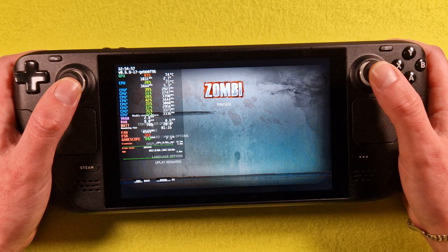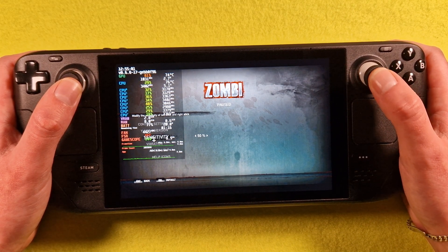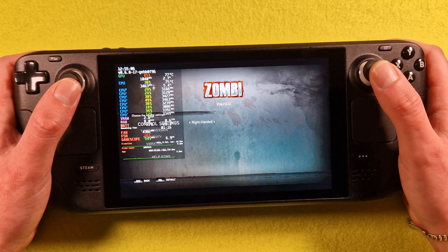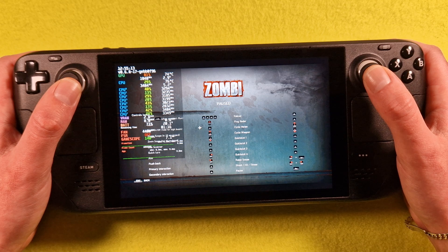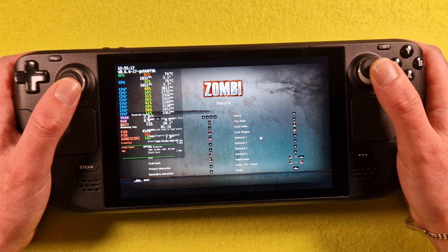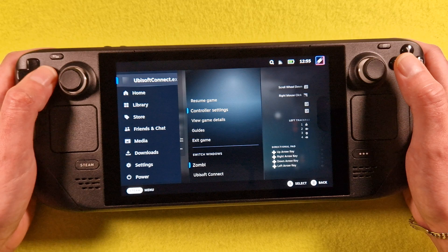Options, controller options — right hand, yes, aim help. Ping radar, okay, we look good.